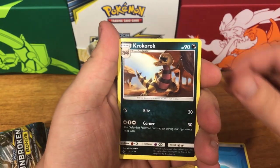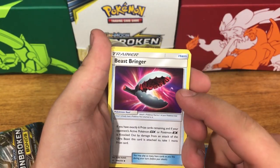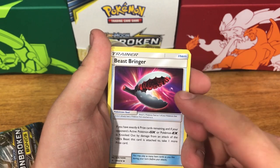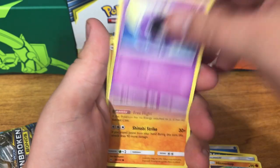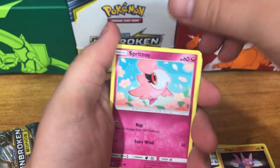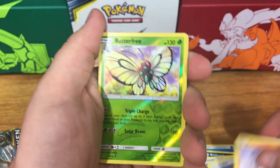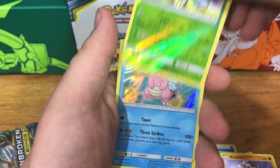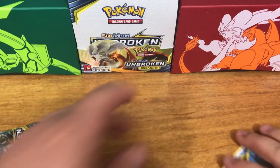Water energy, Krookodile, Beast Bringer — if we could get him in a secret rare, that would be awesome. Hitmontop, Gastly, Gligar, Spritzee, the duo Rhyhorn, reverse holo Butterfree, and a holographic Slowbro. Alright, so we finally got a hit — that's nice!